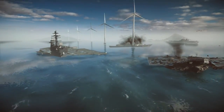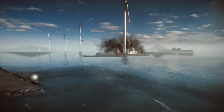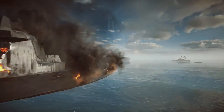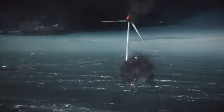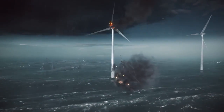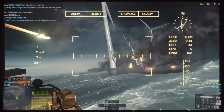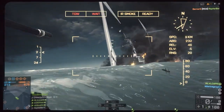Next up we have Paracel Storm, which features a large destroyer that can become dislodged during the storm that picks up later in the map. As the match progresses, the weather changes. Once the windmill is on fire and spinning quickly, you can damage the central point by shooting it again with any sort of high-damaging rounds, and it will eventually dislodge the destroyer, sending it onto C point.